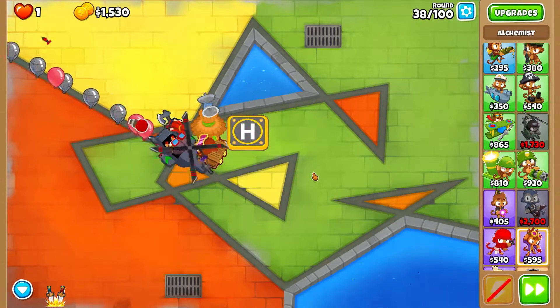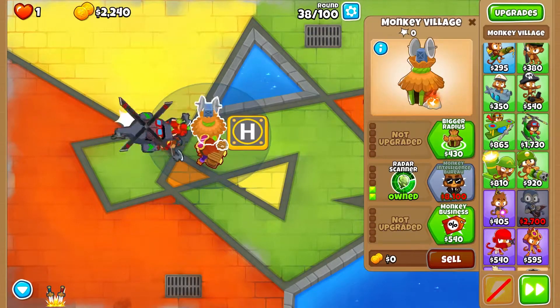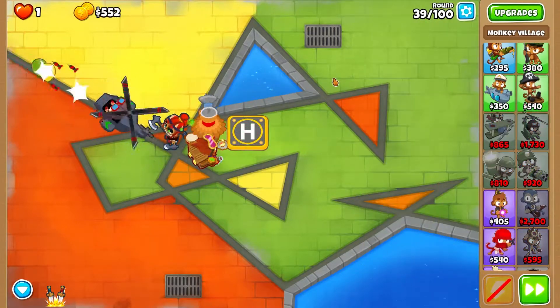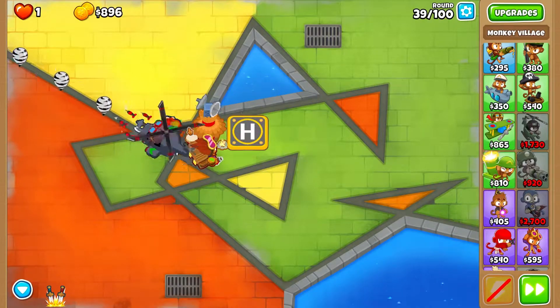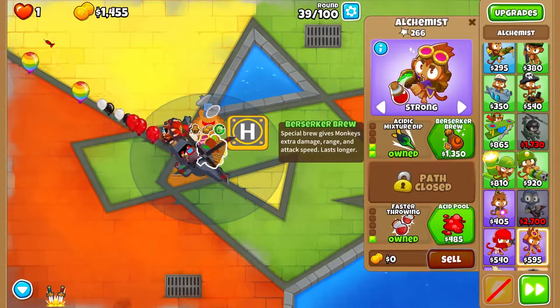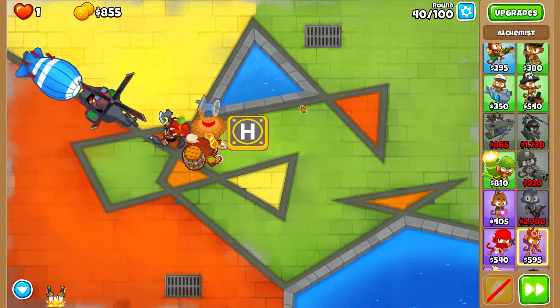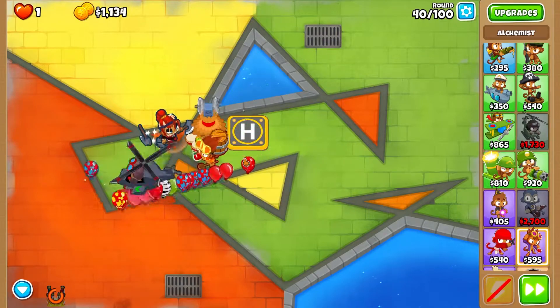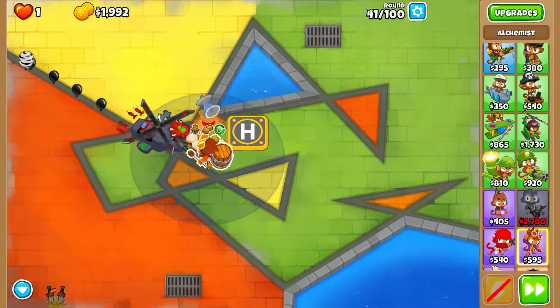Bigger Radius and Jungle Drums increase attack speed. Incoming the Mob-Class MOAB - here he comes. Let's upgrade - much better, stronger. Here comes the Mob-Class MOAB ability - take it down so easily. Let's get going!